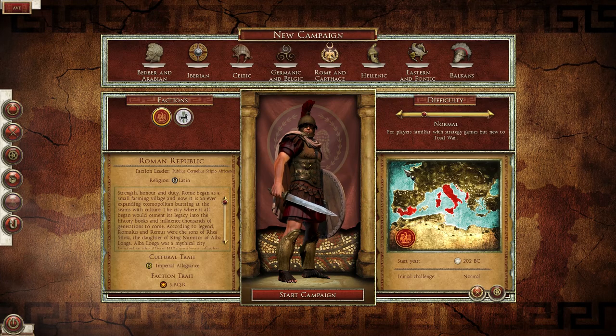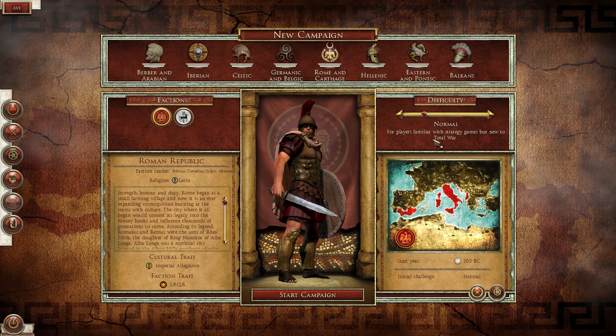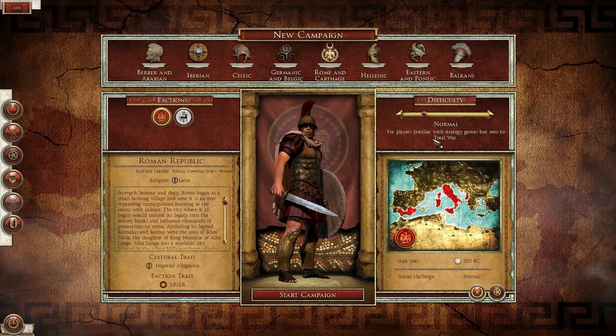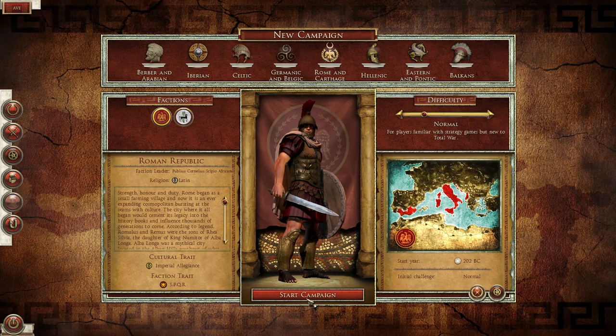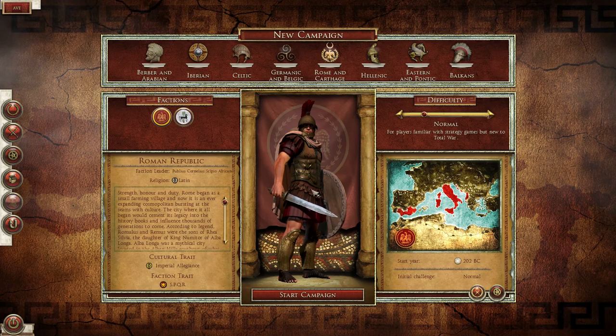So what we'll do is jump in and play as Rome. We'll play the first turn or two, play the Battle of Zama — which is a pretty insane battle when we jump into the campaign — and then I'll leave it up to you guys. If you want me to continue on and do a proper mini let's play of this, then if this video gets 500 likes I'll go ahead and continue it on. This video is going to focus more on letting you know about all the mechanics.